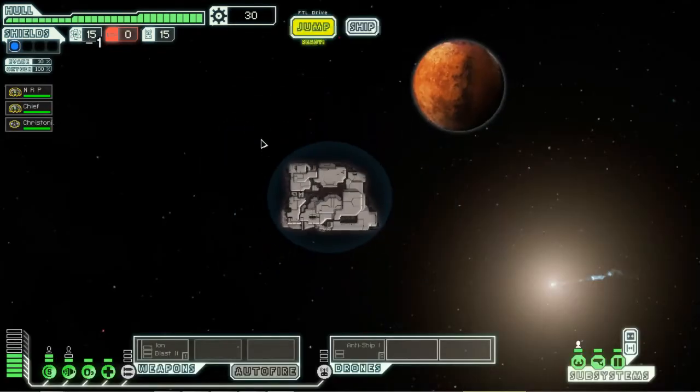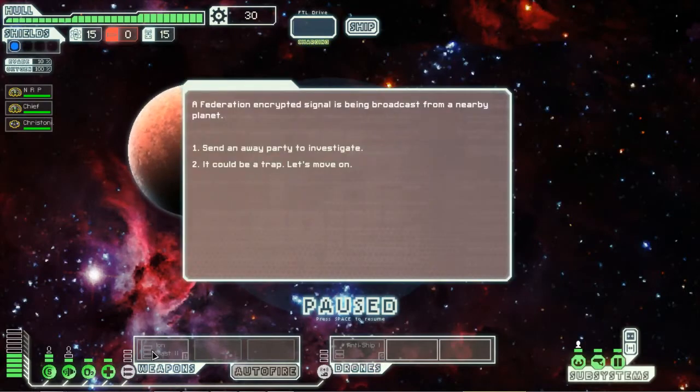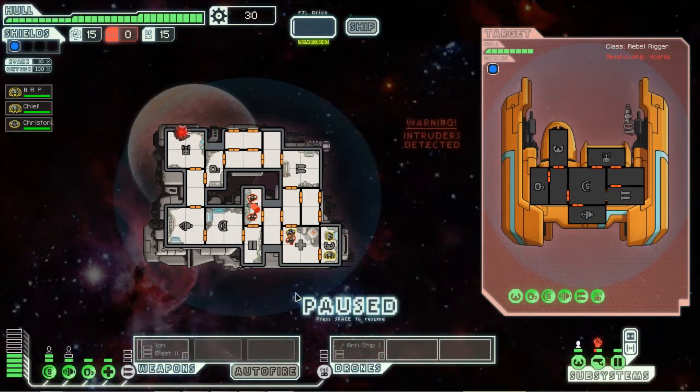I was told to scavenge the sectors as much as we can before going into other areas. The ion blast takes quite a bit of power. Federation ship - send away party to investigate. It's a scam, I tell you. Let's pause right away because we didn't even place the guys out properly - I know you guys are already yelling at me.